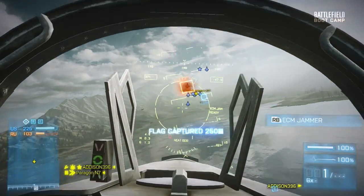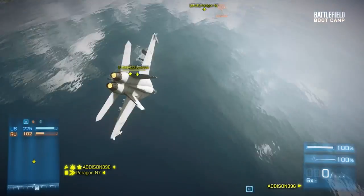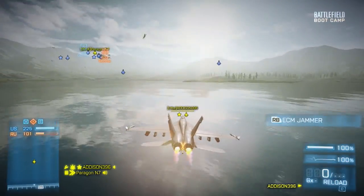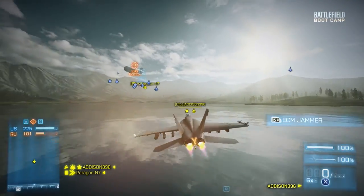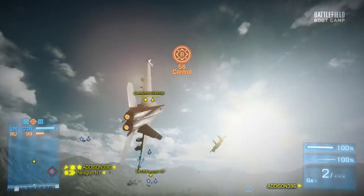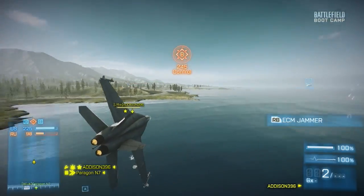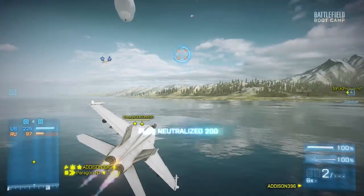Any other lock-on it'll do the same. So if you have a jet behind you and you've used your ECM and it's got a five-second cool-down period, all you have to do is fly below radar for five seconds and then you've got your ECM again. So what I tend to do is if somebody's on my tail, I'll pop my ECM if they're locking on to me.